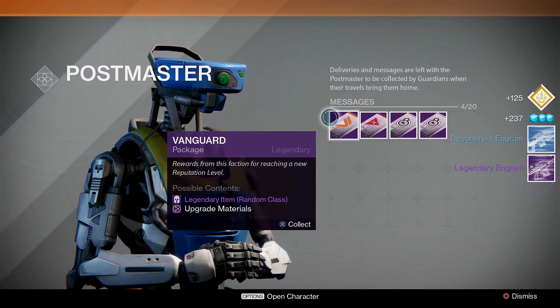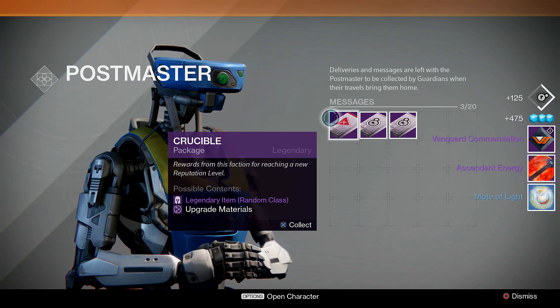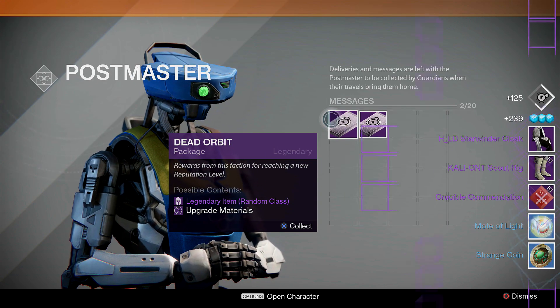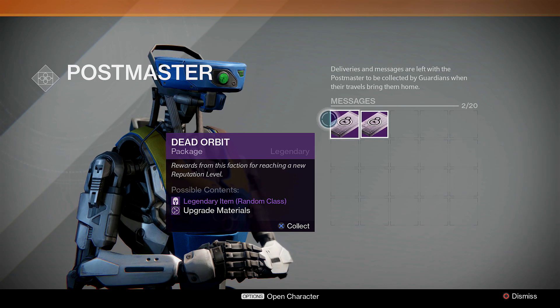Alright let's open the vanguard package - we got an ascended energy. That's what we really wanted in the mode of light. Now the crucible package - we got a cloak, a strange coin, and some glimmer. That's too bad.